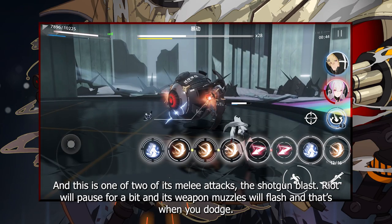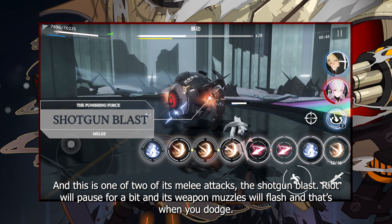And this is one of two of its melee attacks, the Shotgun Blast. Riot will pause for a bit, and its weapon muzzles will flash — and that's when you dodge.